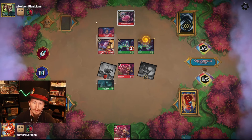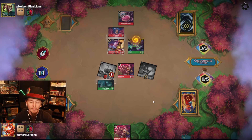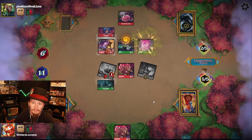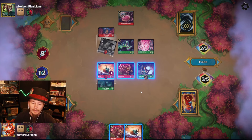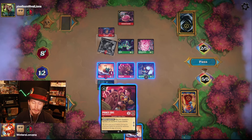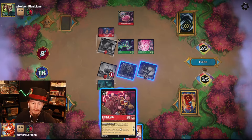They could shoot Ursula at my Heihei and draw a card — they're gonna do it. The trade of Ursula for card draw. They're going to try to race with Jim Hawkins. Let's see — another Prince Eric probably. My opponent's on plus seven, takes them to 15. I think we're just the aggressor here, pretty straightforward, and I've got a Prince Eric to win the game now.